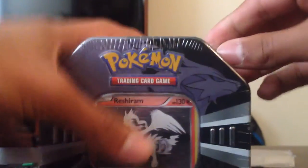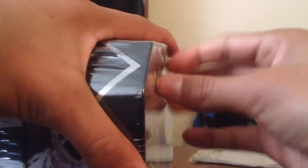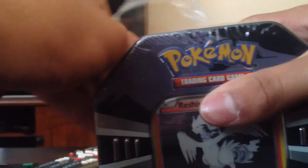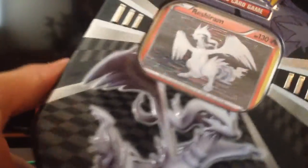We're going to get right into this one. If I can open this — wow, I thought that would open it. Hold on. Okay, we're good. No, we're not. There we go. Nice, beautiful tin there. No damage there. You can see Reshiram is right there.